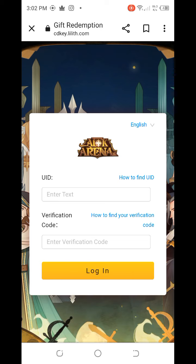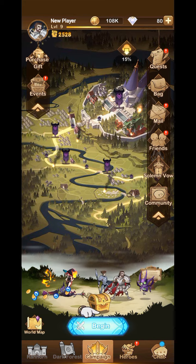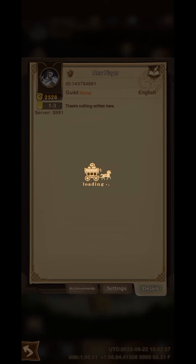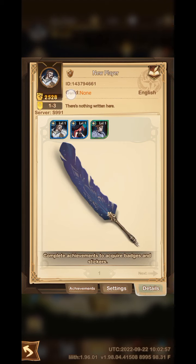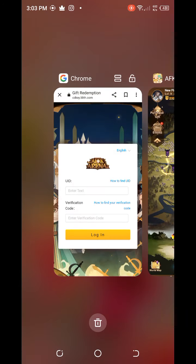The website will open in front of you and it will ask for your UID and a verification code. To find your UID, open the game and click on the profile icon at the top. Here is your ID at the top — you can see it is 143794.